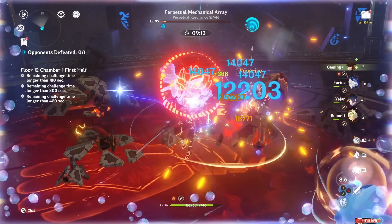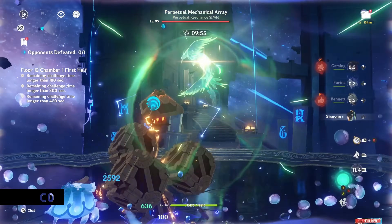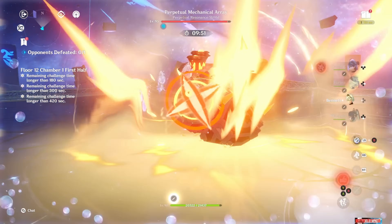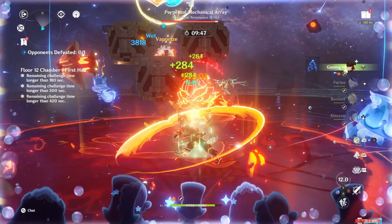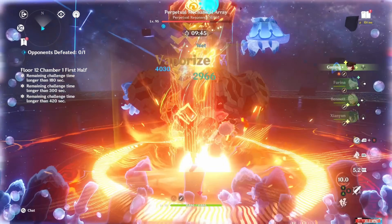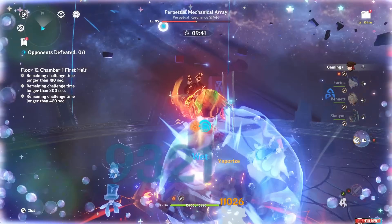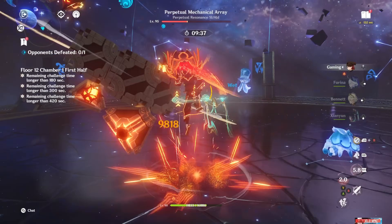What you do in between skills depends on your teammates and setup — sometimes you're normal attacking, sometimes plunging, sometimes nothing. His passives give him some extra healing and skill damage, which are both good. Overall he has a really cohesive and fun kit, except his normals can't be infused without C6 Bennett, so on some teams you sort of just have nothing to do while your skill is on cooldown, and it feels a little weird.